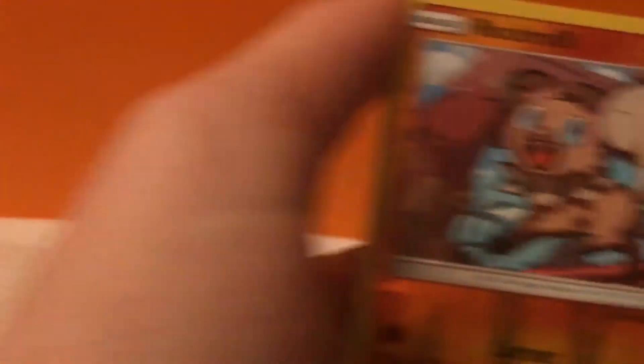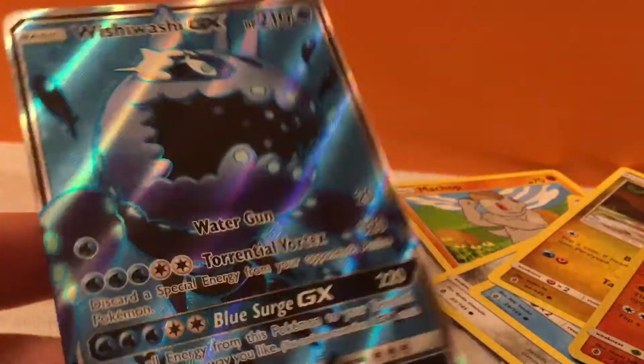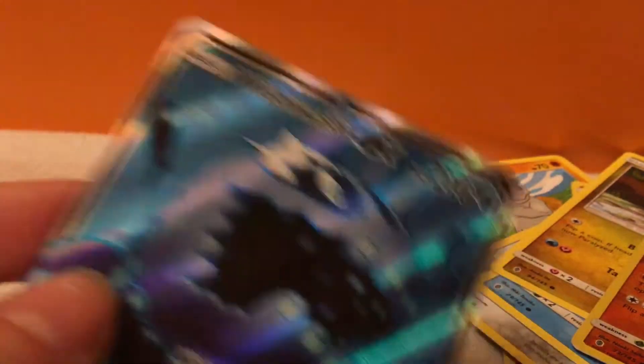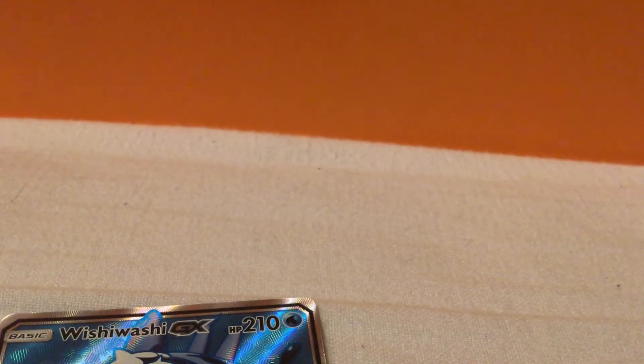Rockruff — I like Rockruff. Bellum. Whalmer. Gumi. Yo! We got a Rockruff Reverse — that's amazing. It's blue! Oh, that's so nice. A Wishiwashi GX! Holy shit, this is amazing! Oh my god, this is so cool. Look at it. It is so cool. Holy shit. I love this so much. It feels so nice. I love its texture. Really, really cool.